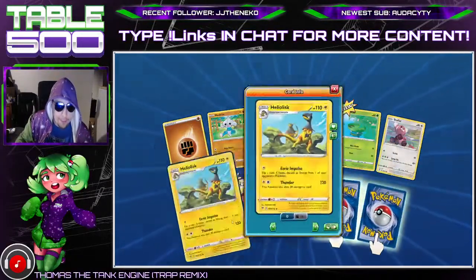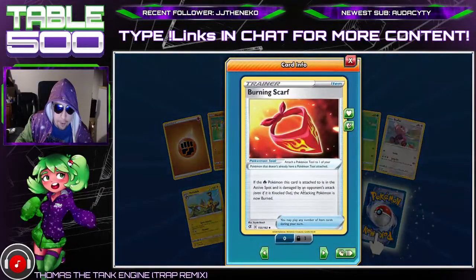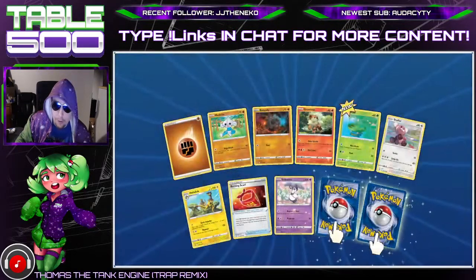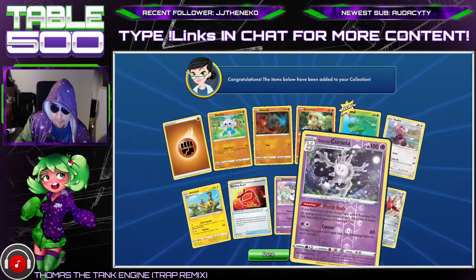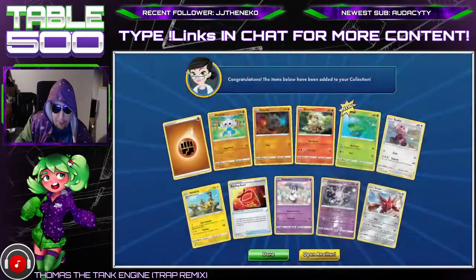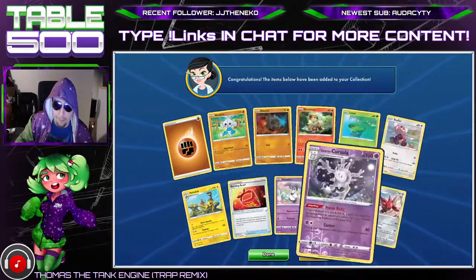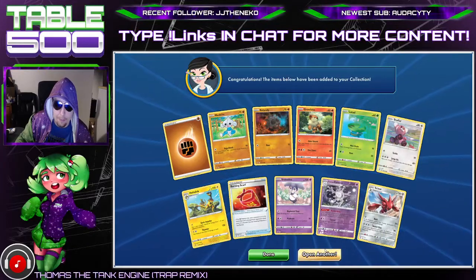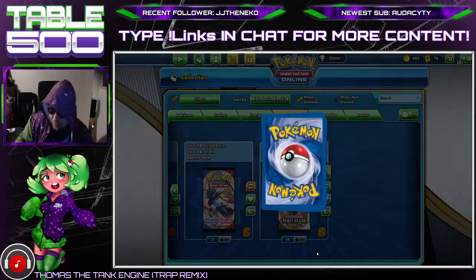This pack opening is not so fire but — oh, Heliotisk. That's not what I want to look at. I want to look at the Burning Scarf — it's our first Burning Scarf of our collection. And the hollow Galarian Cursola — that's unfortunate because we have a non-hollow, so now it's going to make us want to get the hollow every time.